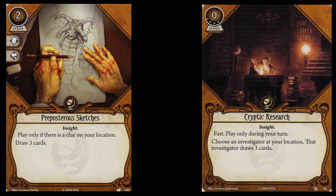Draw is a bit of a double-edged sword in this game because you do have those weaknesses lurking in your draw deck, and some of them can be quite painful if you draw them at the wrong time. However, if you need to fill your hand quickly, I can't think of a better way right now than Preposterous Sketches. FFG has also spoiled investigators with larger deck sizes than 30 cards, so a card like this will enable you to draw through that deck a lot faster than you normally would.